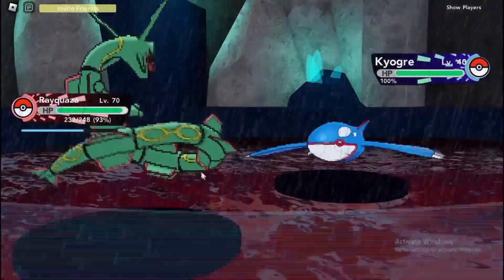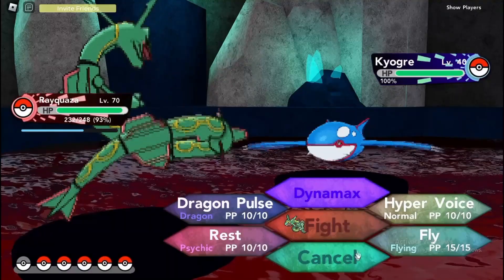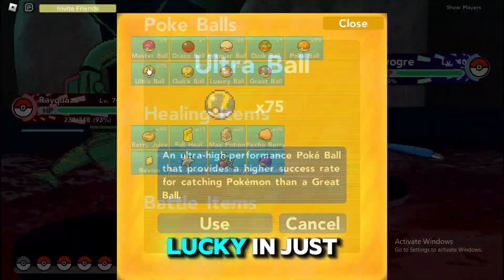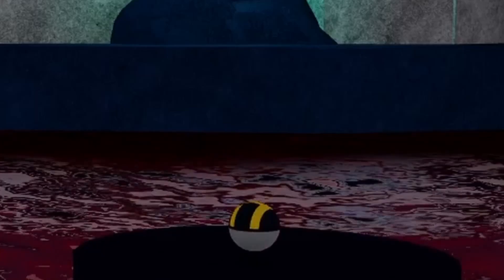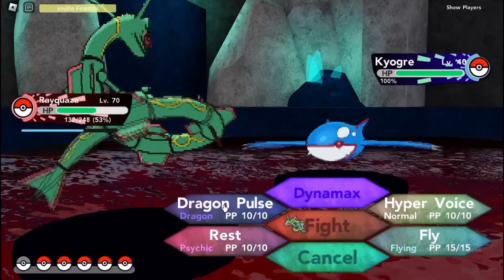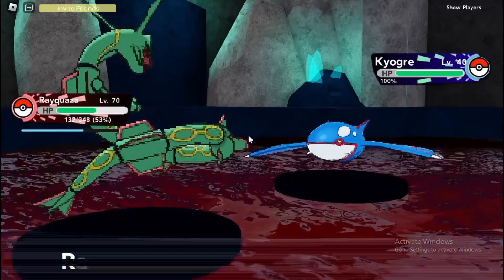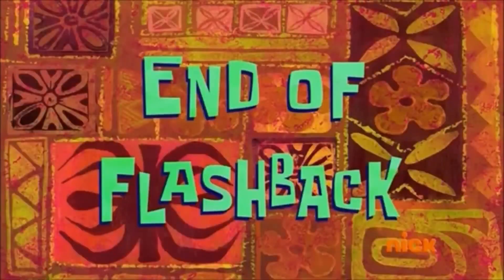Obviously we do not want to kill it, because that would be the stupidest thing we could do right now. Let's see if we get lucky. Alright, let's throw some Dusk Balls. We do not want to kill it — whoops. I don't really need him. Mission failed.